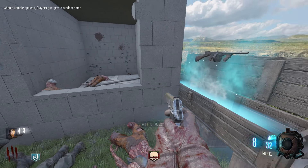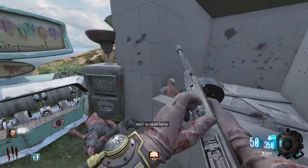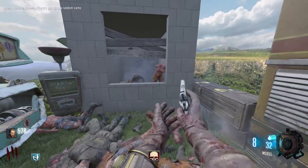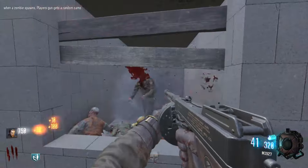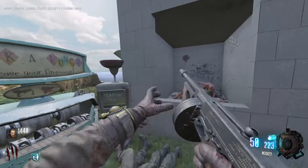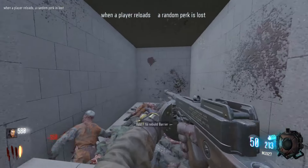When a zombie spawns, player's gun gets a random camo. That's just pretty cool I guess. It's currently just not working — I think it's because they're custom weapons. Technically this gun isn't custom, so I don't know why it's doing it. This is a custom map; I don't know how many of them are actually going to work. I think this is more built for actual Zombies maps.